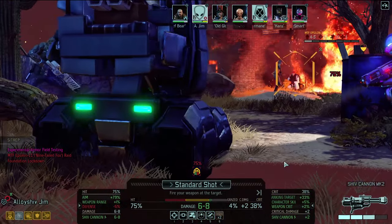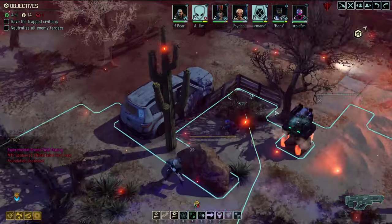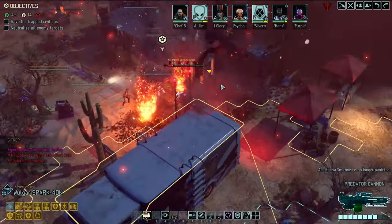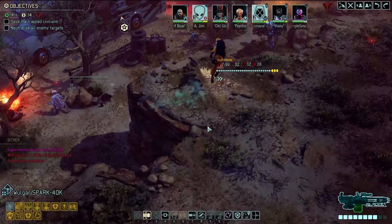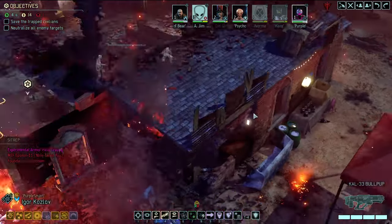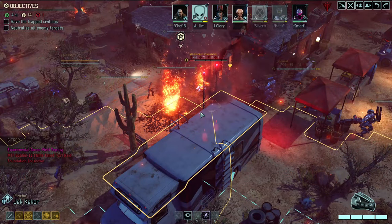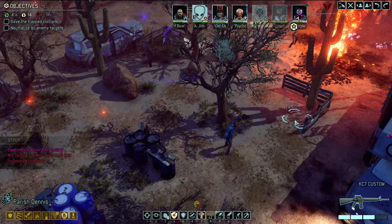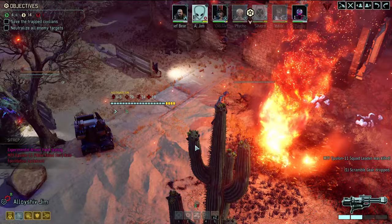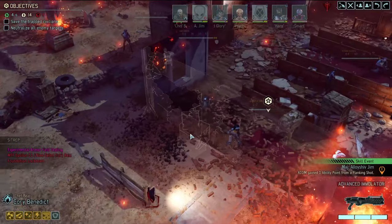He's gonna take a return fire shot — ouch, that stung. Squad leader's turn — takes a shot at 82% and missed. Damn. And he's dead. Chef Bear, head over and see if we can get eyes on the Warlock. Dash in, Silvermane — search and destroy. They see an Aegis Trooper and a Stun Lancer, which aren't that scary. Let's get our alien on the roof and see what we can do from there.